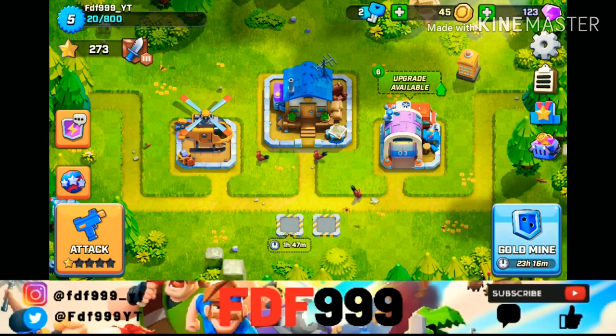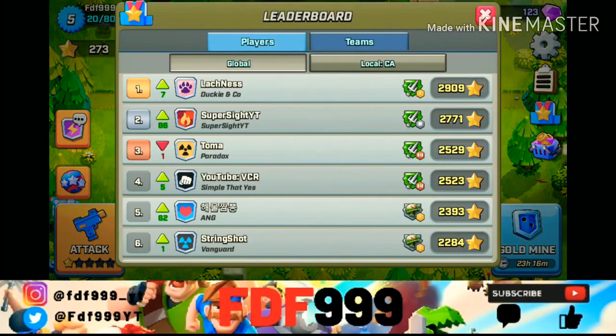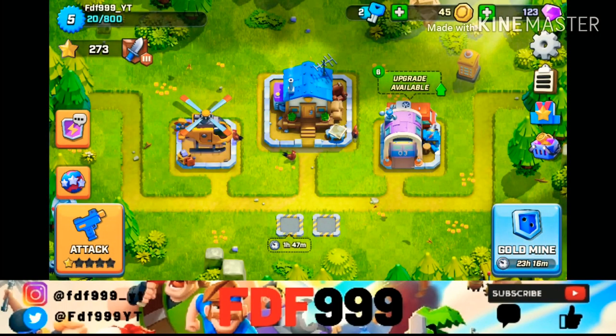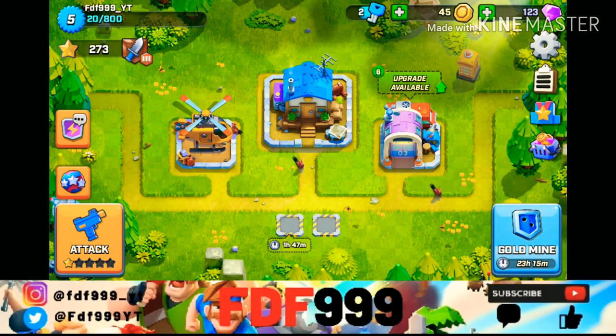It's similar to clan wars in Clash of Clans and Clash Royale — I'm not sure if Boom Beach has one. You also have your shop, leaderboard, battle log, and settings. You get a box every three hours, and that's a brief overview of Rush Wars.